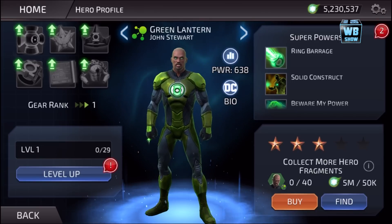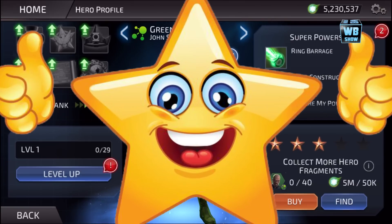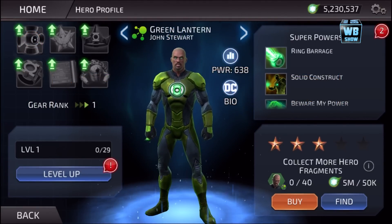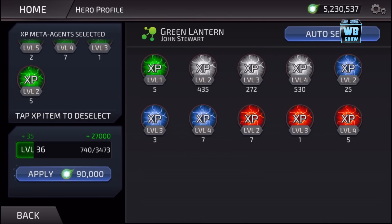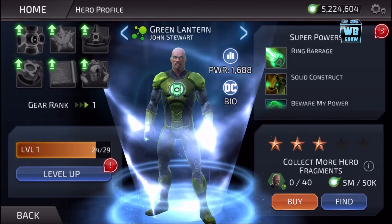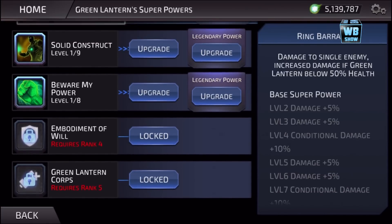So what we have here is John Stewart the Green Lantern — really, really cool. Let me know in the comment section below and be sure to like the video. He's level one, so let's give him some boosts. He requires 50 fragments and he starts off as a three-star. He does have five different abilities.